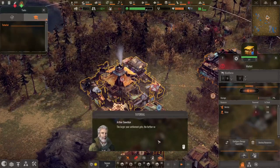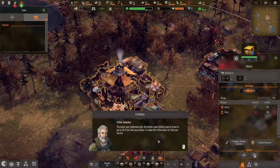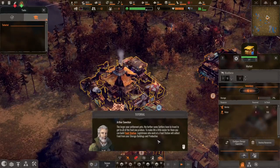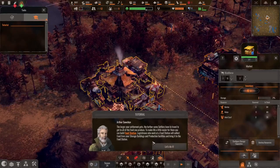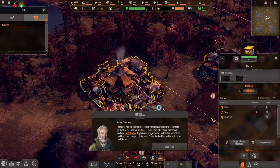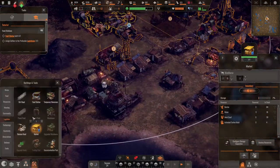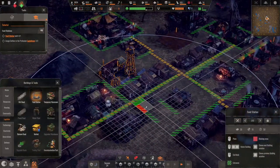The larger your settlement gets, the farther some settlers have to travel to get all the food you produce. To make life easier for them, you can build a food station. Logisticians at the food station will collect food from storage buildings and production facilities and bring it to the food station. So — food station right there.